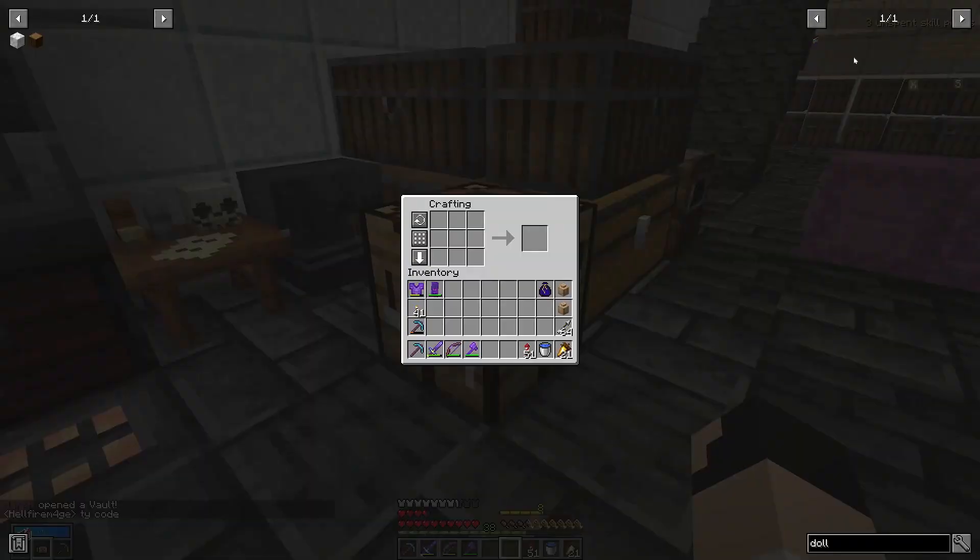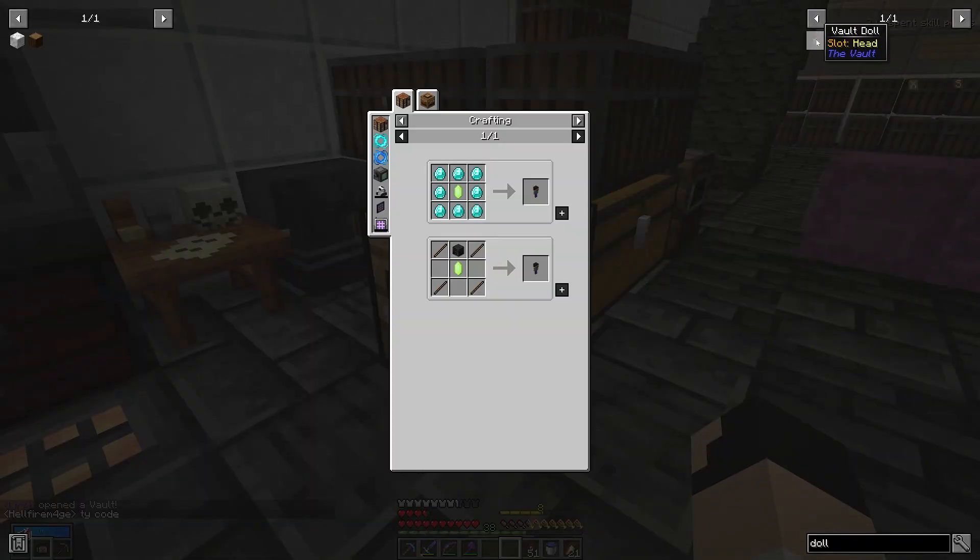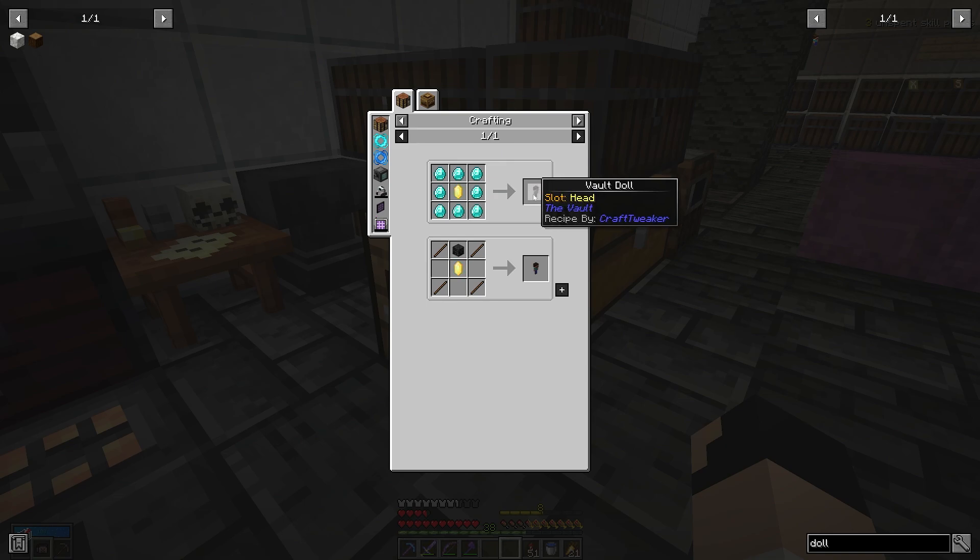So let me show you guys what I'm thinking. One of the things in this game is called a vault doll. As far as I understand, one of the cool things you can do with a vault doll is give it to another player. Another player can wear this in their bobble slot on their head. Basically what that means is when they are wearing my doll on their head and they go into a vault, I will get XP if they complete that vault. Now they are kind of expensive — they require either a lot of diamonds and a vault crystal, or wither skeleton skulls and a vault crystal and some sticks.